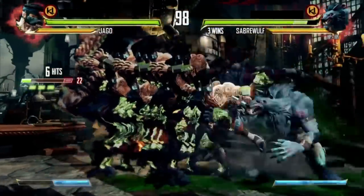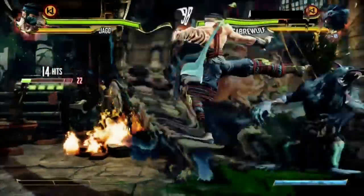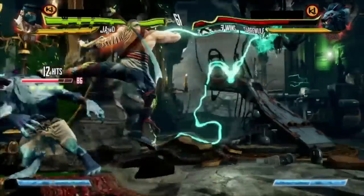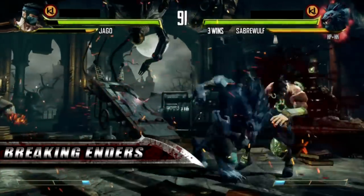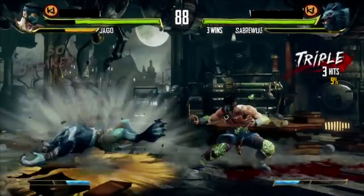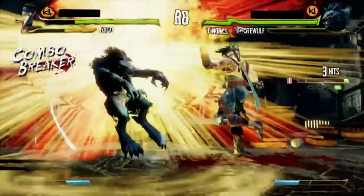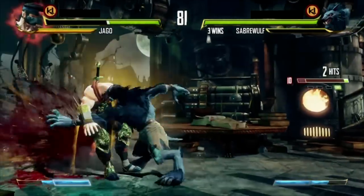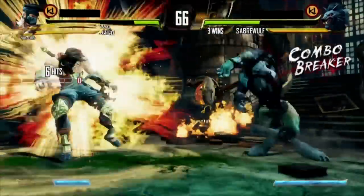Last but not least is Jago's Heavy Wind Kick, which is a Wall Splat Ender. This sends the opponent flying backwards, and if they're close to the edge of the screen, they will splat into the wall. This is great because it allows an opportunity to set your opponent up as they're recovering from the Wall Splat. Although not as damaging as some of the other Enders, Wall Splats are great for setting up your opponent and causing confusion. Enders are actually breakable in some situations — if you ever see your opponent try to perform an opener right to an Ender, it's actually breakable. Press Heavy Punch and Heavy Kick during the Ender animation and you'll break the entire combo. But if this keeps happening to you, make sure you press a button after your opener leading to the Ender — this will act as an auto-double, and if your combo has any auto-doubles in it, it prevents the opponent from breaking the Ender.